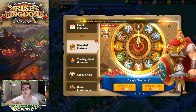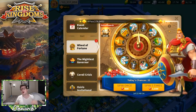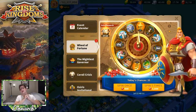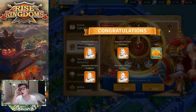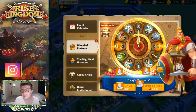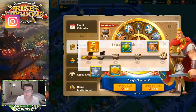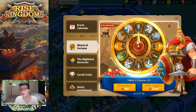This next five-spin pushes us over the 25-spin milestone. We landed on Alexander — and we landed on the eighth spot, baby! Let's go, that's what I wanted to see! We got 11 Alexander the Great sculptures from that spin — incredible value! We can probably already put another skill on Alexander, especially with the universals we're also going to grab. We're probably close if not already there.